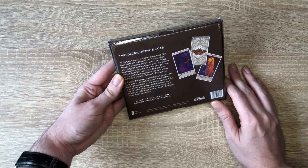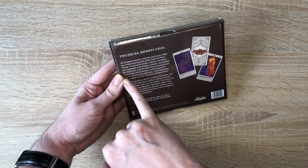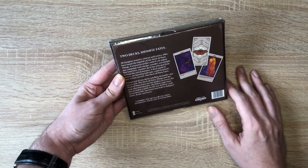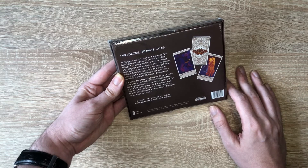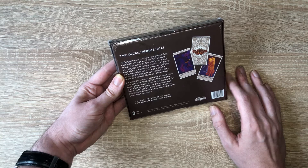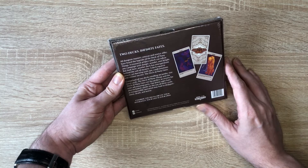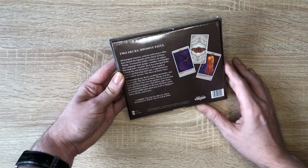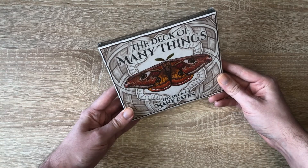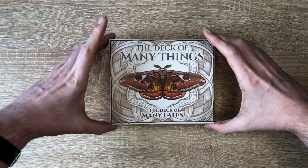It's got two decks. Reading from the box: 'All dungeon masters, veteran and novice alike, have heard the legends of the Deck of Many Things — a treasured artifact which can infuse any campaign with danger, wonder, and delight. But look here, another deck has emerged from beyond the veil of mystery, a deck equal in power yet bursting with epic confrontations and sinister secrets: the Deck of Many Fates.' So we've got two 49-card tarot-sized decks in here.